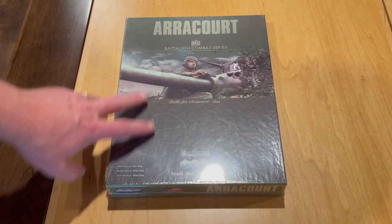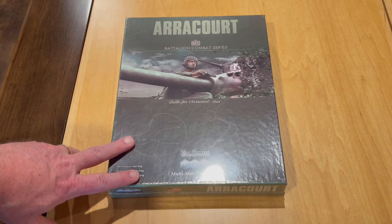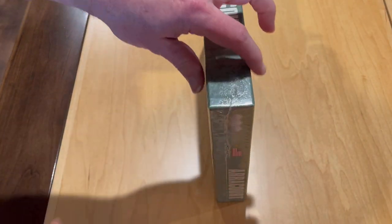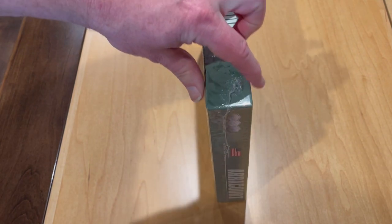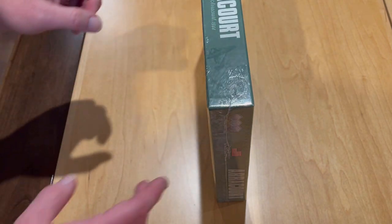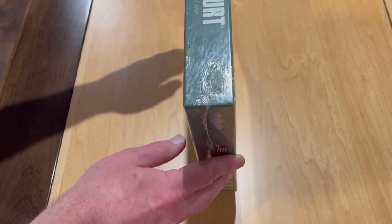As you can see, the box cover is in the same style as the previous games in the series. The box itself comes in the 1.5 inch depth, which tells you right away that this is a much smaller game than either Last Blitzkrieg or Panzer's Last Stand.